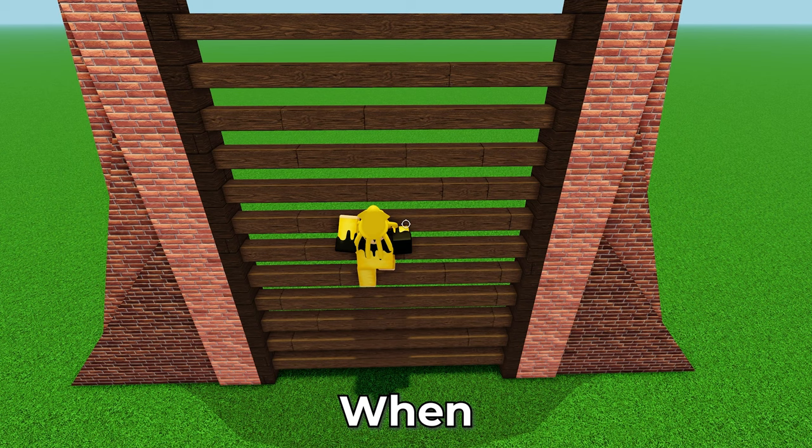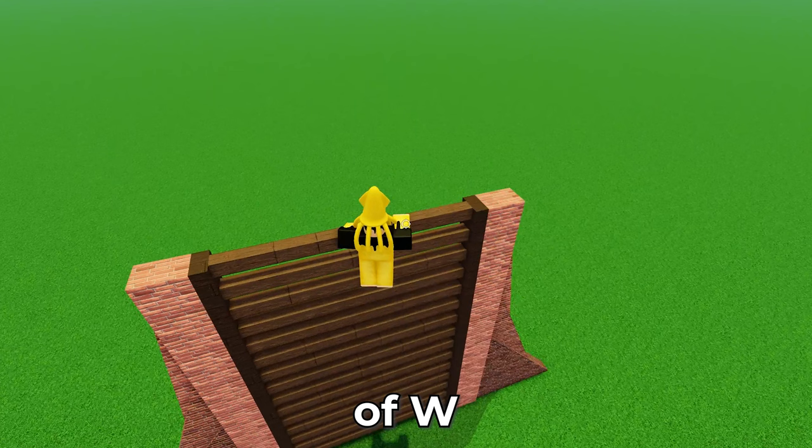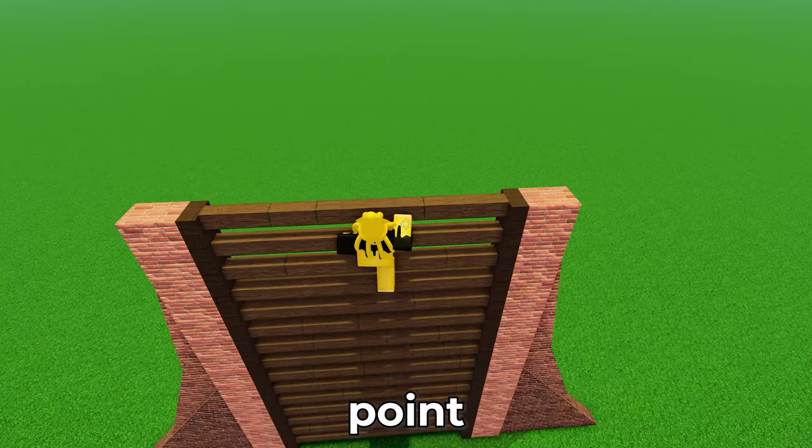Now you'll grab onto the ladder when you're ready. You'll hold W, turn 45 degrees to the right, press space, let go of W, then continue holding W once you reach the highest point of the jump.